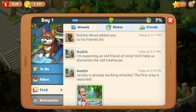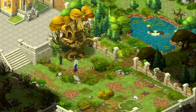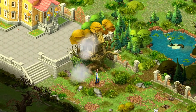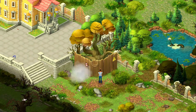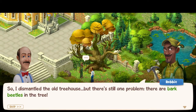I'm expecting an old friend — he'll help us dismantle the old treehouse. Nice to meet you Jacoby. There are some suspicious looking bugs here. I think I'm going to do these episodes every other day and just keep them short. We'll keep the series going because especially during events, if we have to be there daily, we want to make sure that we're staying up to date.